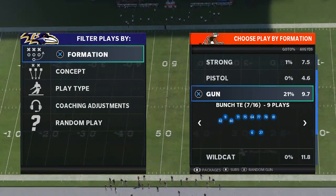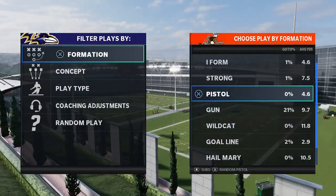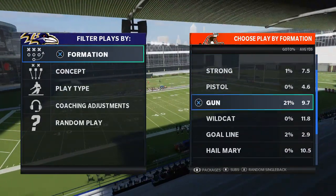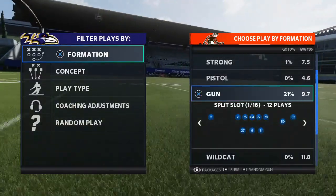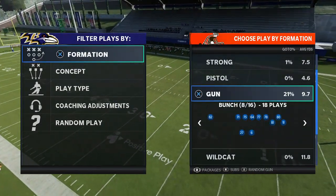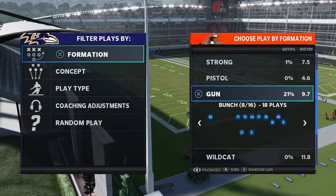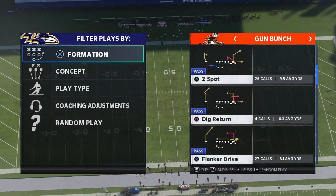Really good playbook — it's got bunch TE, gun bunch pistol doubles, which is nice. There's a nice little jet sweep scheme I run out of there. I-forms aren't super strong, just one I-form formation. Strong wing is pretty dope, but the single back is second to none. Between the bunch and the single back you get some really good formations. A very good variety of bunch formations including split slot doubles. A couple trips formations — three or four — and then you get the bunch TE and the bunch. We're going to start with the bunch formation for this video.